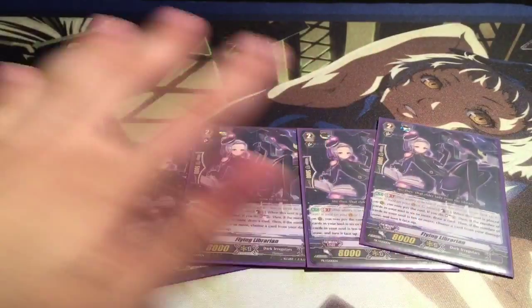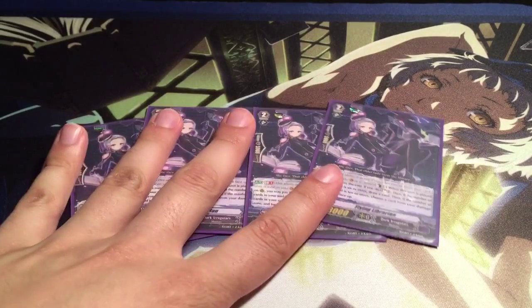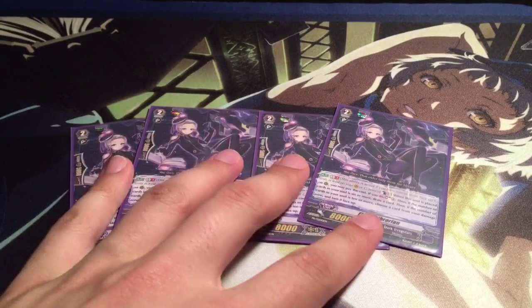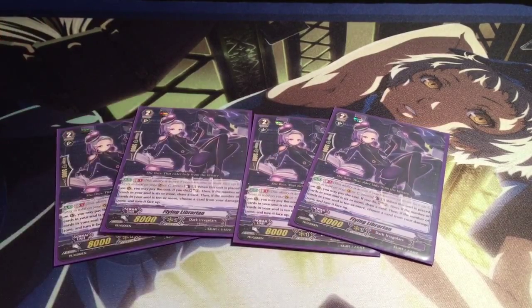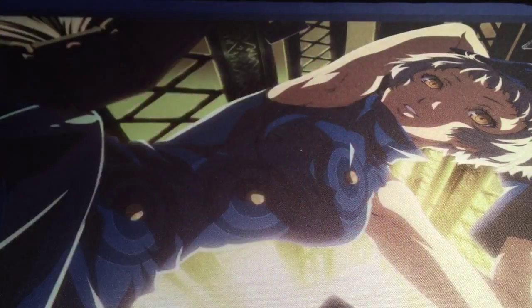For grade twos, I run four Flying Librarian — another good card for soul charging power and draw power. Basically, you soul charge two with her counterblast one. And then if you have six or more, you draw a card. And then if there's ten or more, you flip up damage. So it's pretty much a free draw and soul charge two. You do have to have a face-up damage to flip, so it's not a free cost — you still have to have that counterblast. But in the end you want to flip again anyway, so it's pretty much like you didn't use it at all.